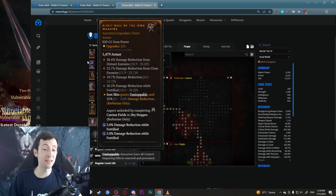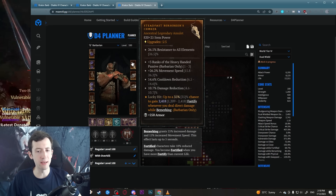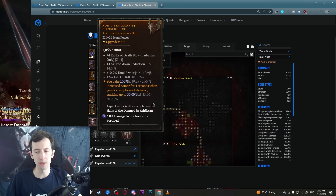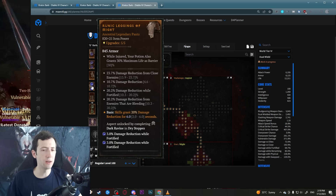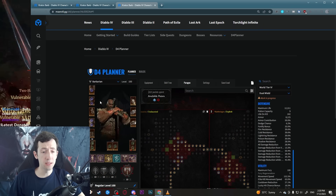The build has four defensive aspects and it still clears everything super fast. Technically if you want to be a bit more offensive you could leave out some things — maybe find another source of fortify and open the amulet slot, or leave out Disobedience and stack more percent armor if you don't go to very high tiers. There are some options to move things around if you want to make this even faster, but I felt like I didn't need any more damage.